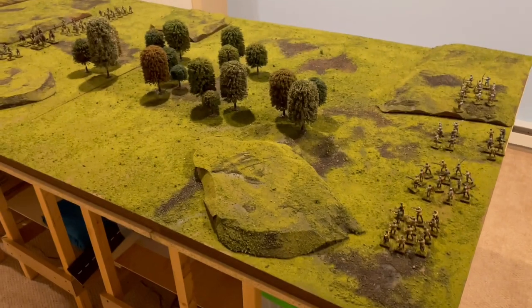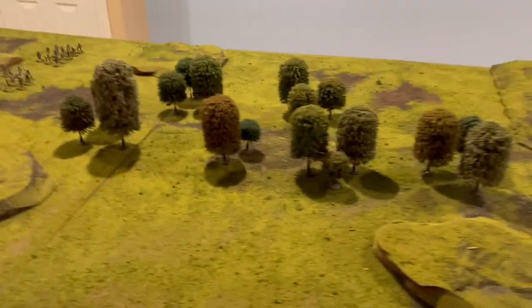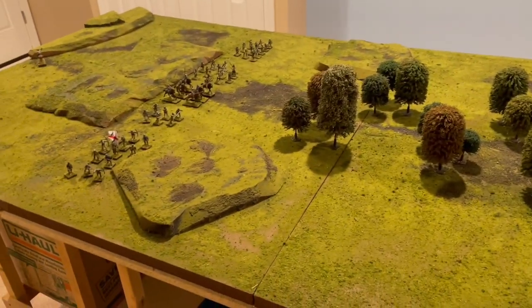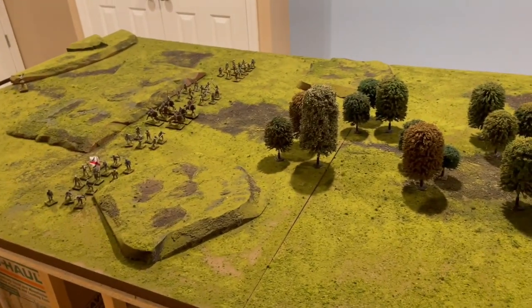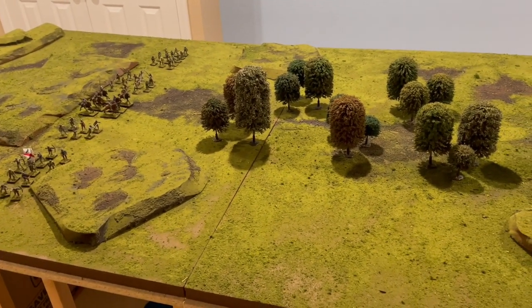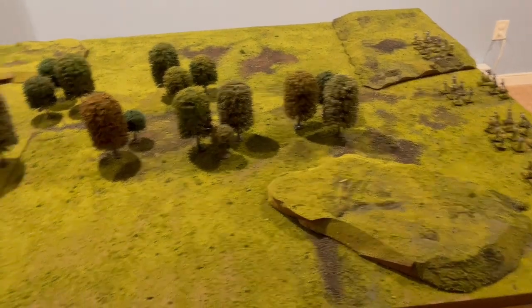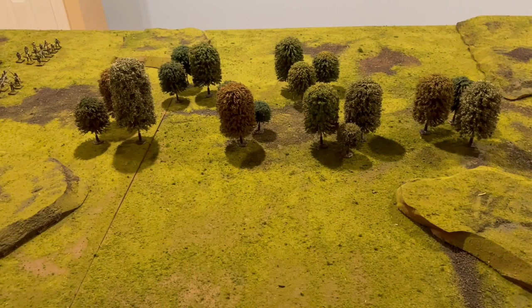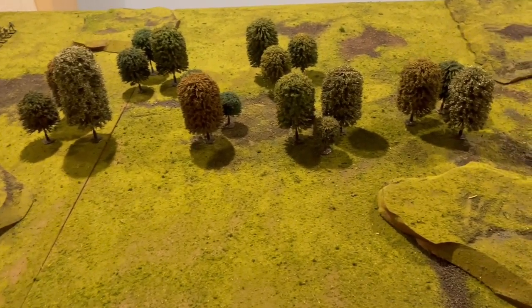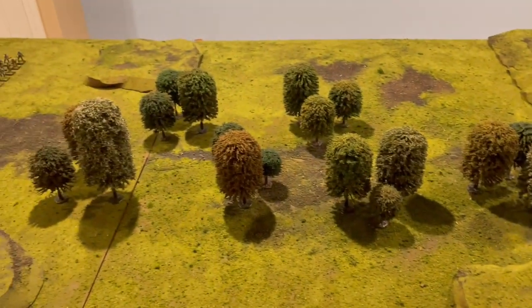Okay, I've deployed the forces. Let me just talk about the scenario. We're going to be playing along the short edges of the table, converging in the middle. Essentially in this scenario, Lord Clifford has escaped and is hiding in these woods somewhere.